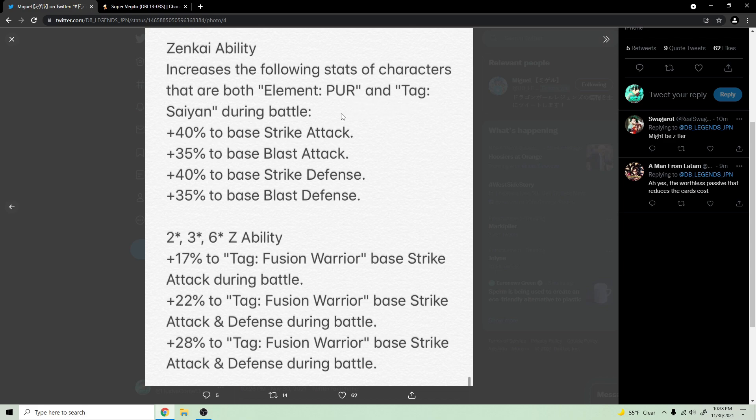Wait — he's zenkai buffing purple saiyans?! That is way better than I thought. I thought they were going to do purple fusion wear, which would have been solid, but purple saiyans gives him way more value. So for instance, if you want to run him on saiyans, you put him in the leader slot, and you could have another purple saiyan on the team — or just bench him on the saiyan team.